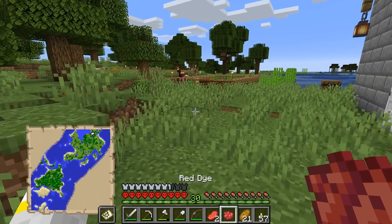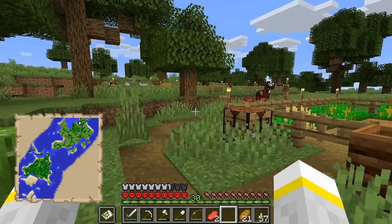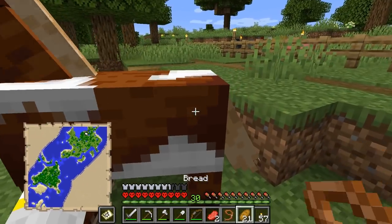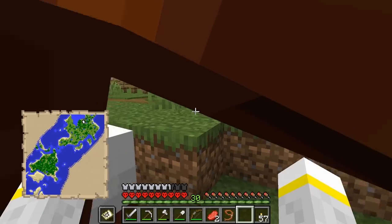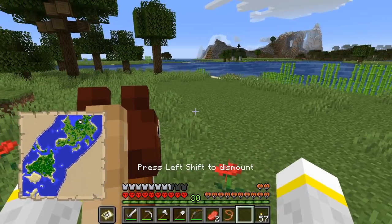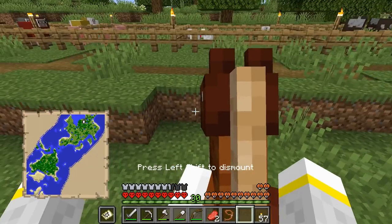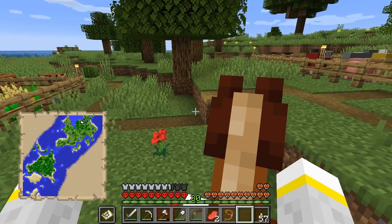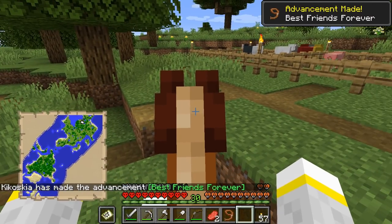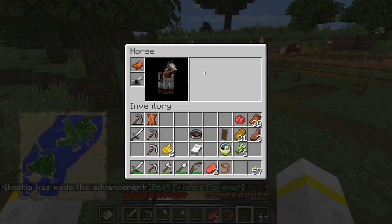So that we can then work on that banner. But first, we have something we need to do, and that is tame this horse. We shall remove the lead and try to get on the horse — and immediately be knocked off! This is going to take a few attempts. The horse will — yep, this will happen a lot. Eventually though, we will see hearts. There we go! Best friends forever! Which means we can now put a saddle on the horse and put on the iron horse armour.